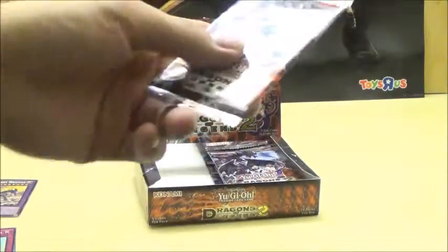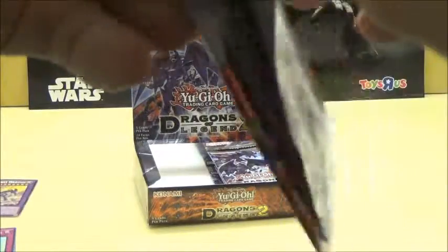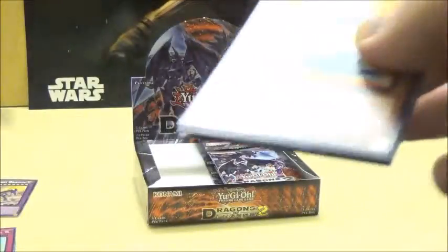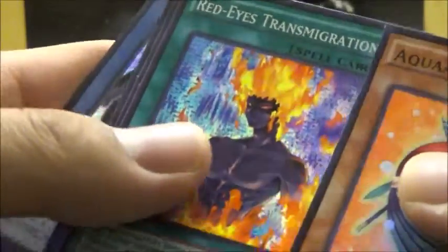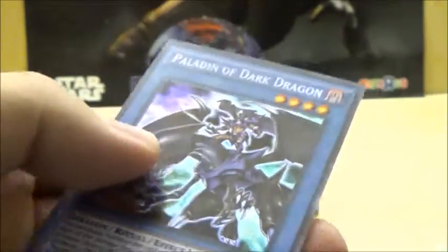On to pack number two. Let's see what we got inside this time. Another Aqua Actress, Red Eye's Transmigration — that's pretty cool — Tyrant Wing, Prediction Ritual, and Holiday of Dark Dragons! So we're actually doing a pretty good start.